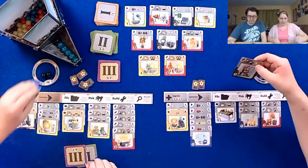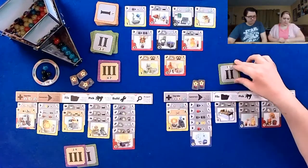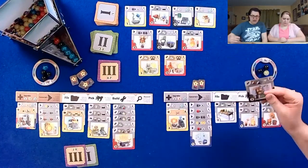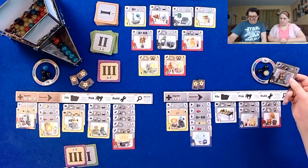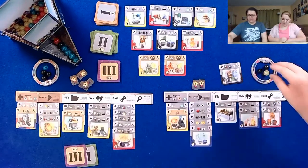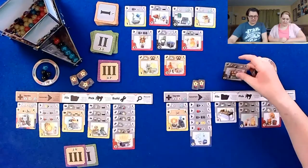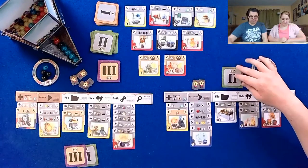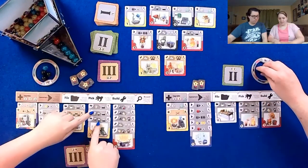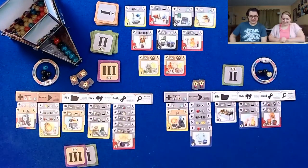Okay, I'm gonna go ahead and take a blue and pick from the top. I forgot that I had this filed away and I could have built it quite a while ago. I've been picking black out of here, forgetting that I bought these two cards — and you get that benefit for literally any color besides black. And I've just been taking black. Great.